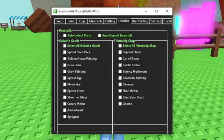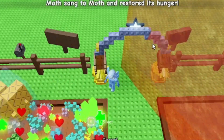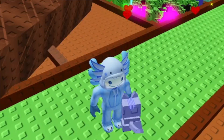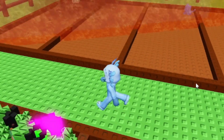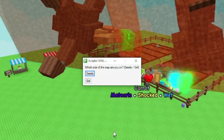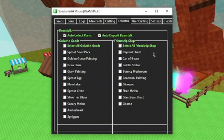Next up we have the beanstalk event tab. First we have auto collect plants — what this will do is go through your garden and hold E to collect all the plants. When you check this, it will ask which side of the map are you on — seeds or sell. This is just whatever side your garden is on. My garden is on the south side so I'll click sell. And now auto deposit beanstalk — this will automatically deposit the plants in your inventory to the beanstalk. Over here we have all the items in Goliath's goods. I recommend getting the sprout seed pack, sprout egg, mandrake, silver fertilizer, canary melon, amber heart, and spriggen.